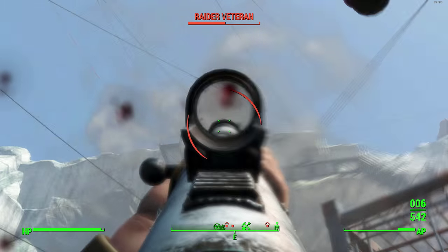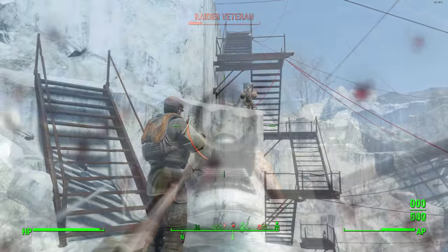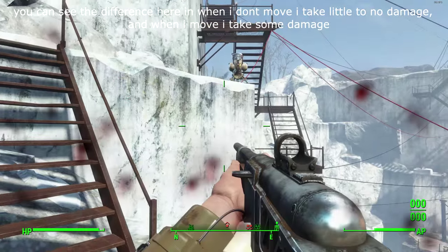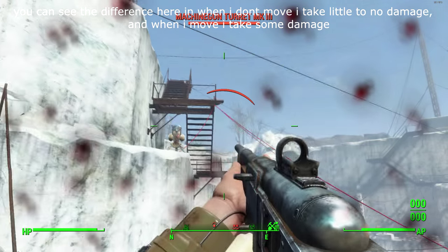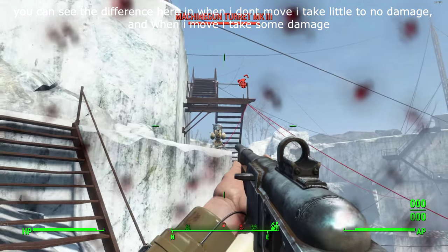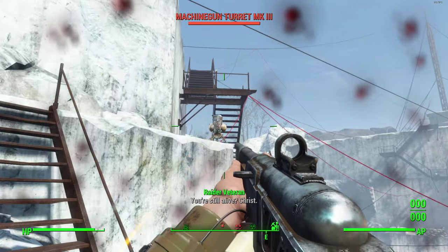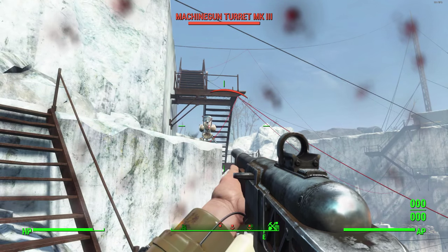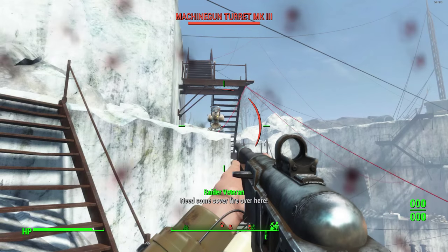As you can see in the background gameplay on survival difficulty, I really don't take much damage. Normally on survival you have to think carefully before jumping into a fight because you can get killed within seconds. But with this build you can jump into any situation, use that damage resistance at a standstill for a few seconds, analyze what's going on, and then decide what to do. It makes survival mode a whole lot easier.